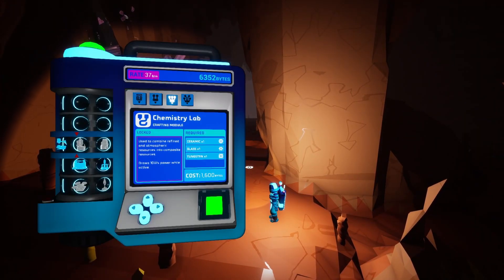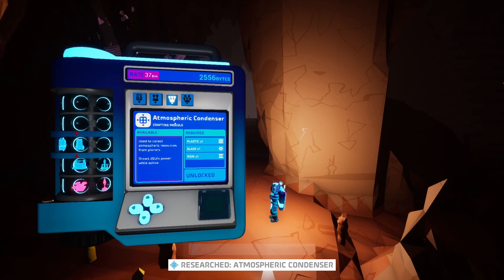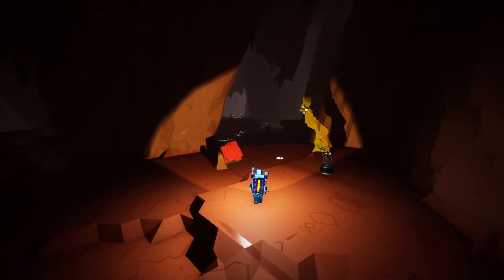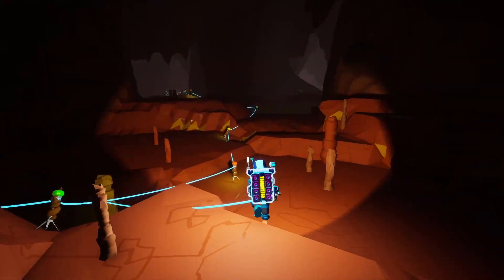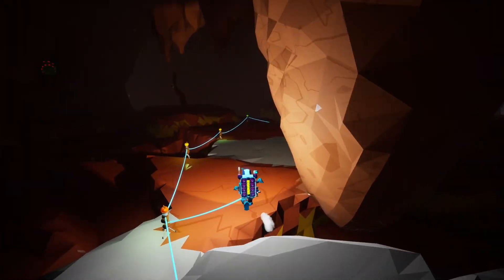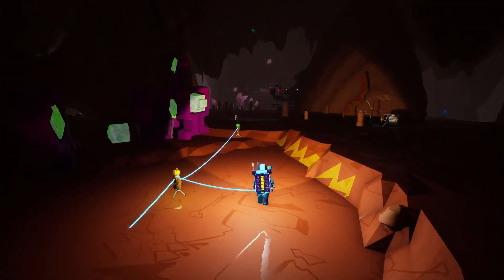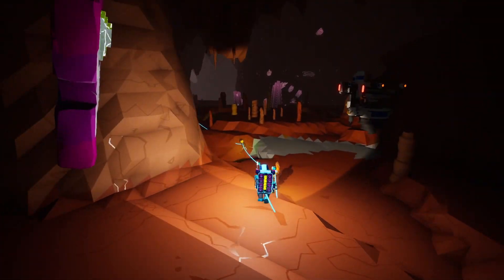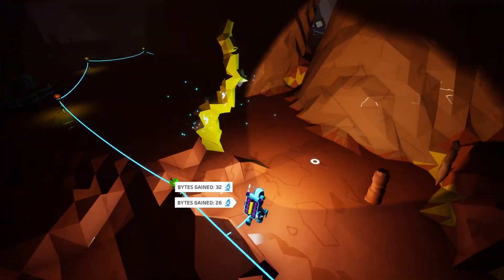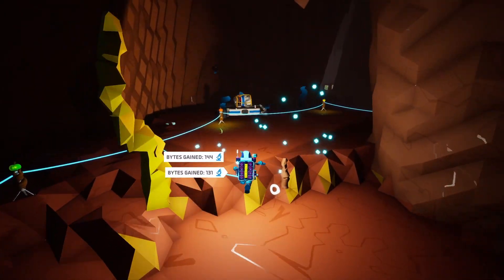Now that we got all those bytes, we can unlock the chemistry lab and the atmospheric condenser, and we still have some leftover bytes to gather for the large shuttle. Now let's head back to base and craft the chemistry lab. I think we'll need to craft three atmospheric condensers: one for the base on Calidor, one we'll put on Glacio to get the argon, and then one on Aatrox of course. We'll probably even have multiple atmospheric condensers on Aatrox, like we had on the last save.